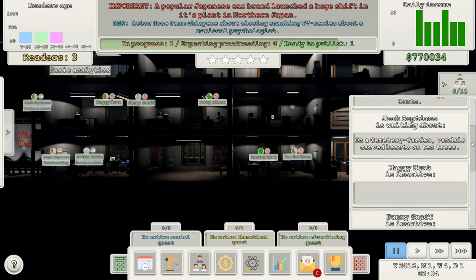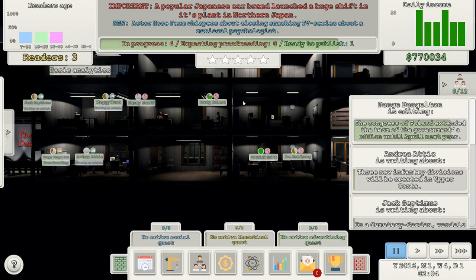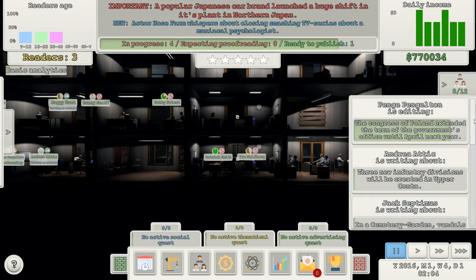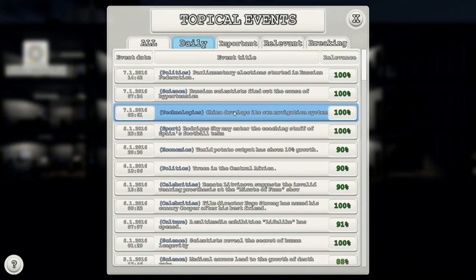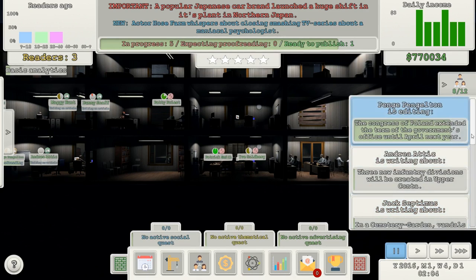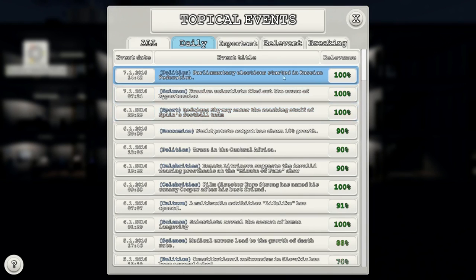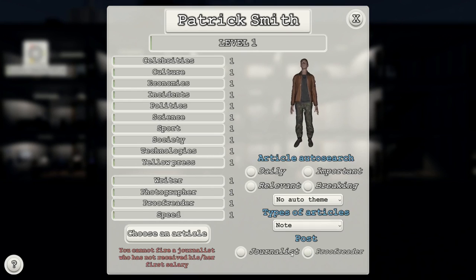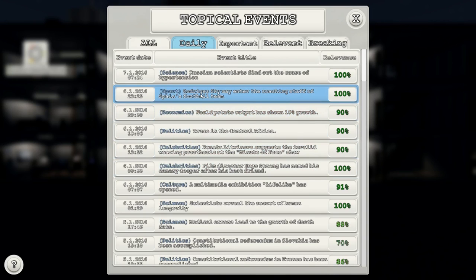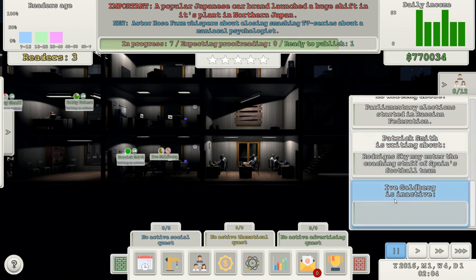Bunny Snaff — you can be a proofreader. Patty Priest, also a proofreader because we're going to need lots of them. 'Parliamentary elections started in Russian Federation' — that sounds important. Patrick Smith, also a proofreader. I can't see his legs. He can have sport — he can be sport man. Patrick Smith: writing about sport.